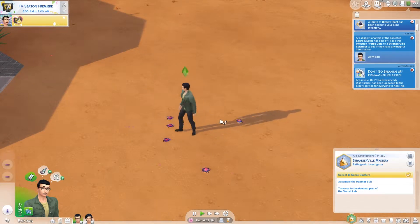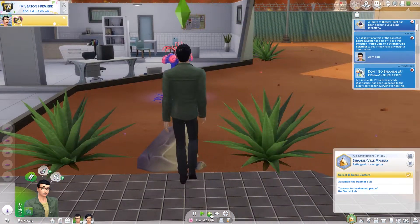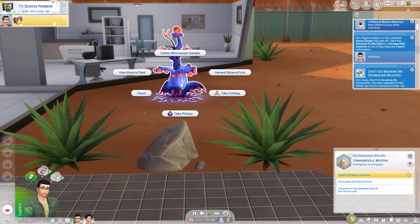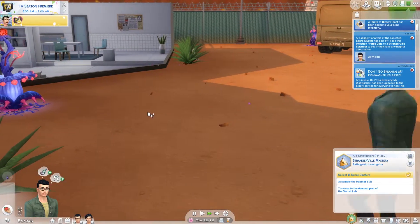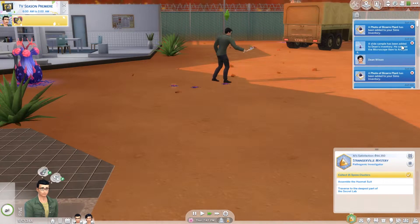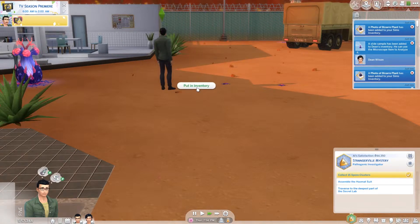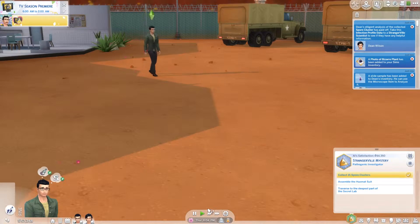We're going to put that in his inventory after he goes to nurture that plant. Hopefully I shouldn't have told him to nurture the plant - it's like back and forth. So we're going to take another picture. We're going to come here and scan, and collect some more. This time I'm going to wait until he's done before I bother. Dean has not finished, so we still have time to do this collecting. Then we're going to do another scan.